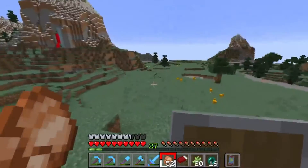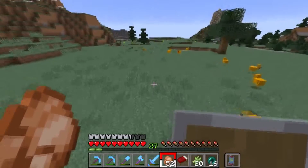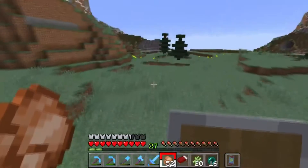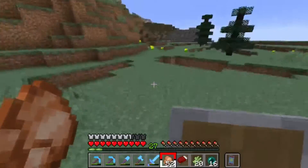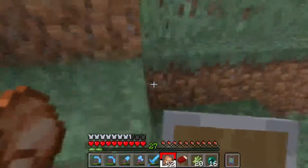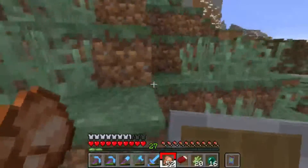If the elytra gave you like a warning or something when you're close to losing its durability, that'd be amazing. It looks like I would have to check it manually, and then if I was checking, I would kind of be falling down anyway.